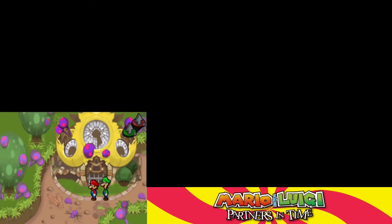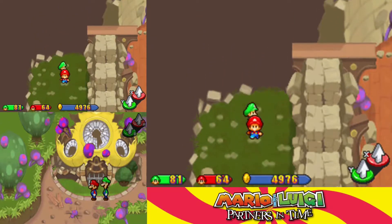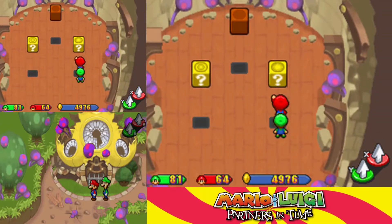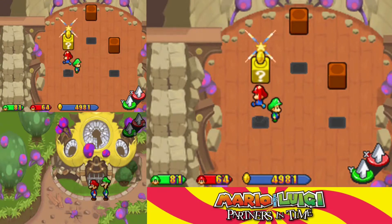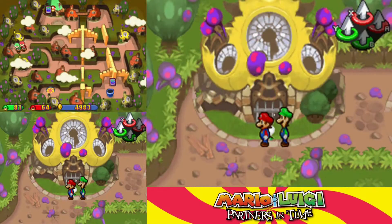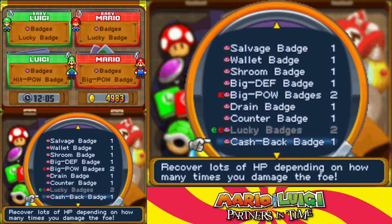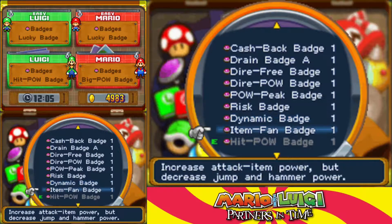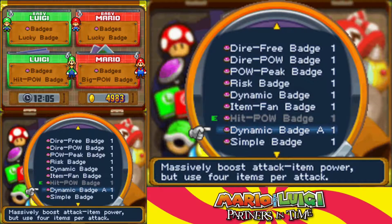Going into this one, we have another bean, and we have the Dynamic Badge A, two green shells, which is actually nice, because I've been using those a lot in this area — not that I actually needed to collect more. I say it's nice, but the whole point of using them is to get rid of them, not pick up more. Let's take a quick look at that badge. The regular Dynamic Badge boosts attack item power but uses two items per attack. Dynamic Badge A massively boosts attack item power but uses four per attack. Really pricey, but at some point we'll put this on and see just how much damage we can do. For now, I'm not going to equip it.